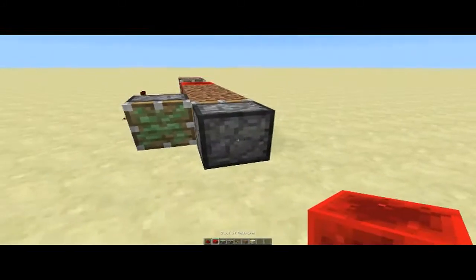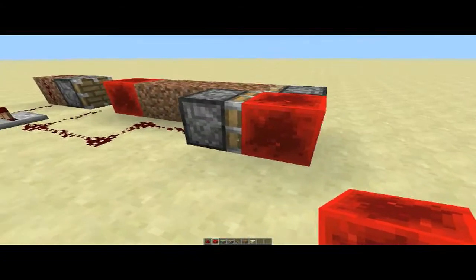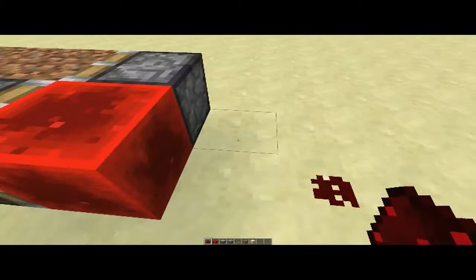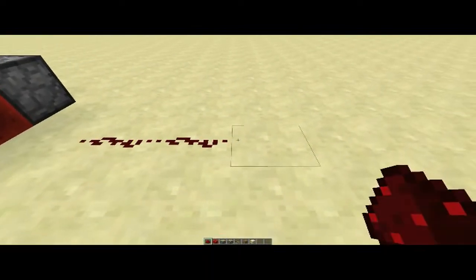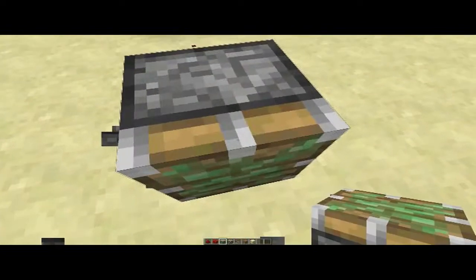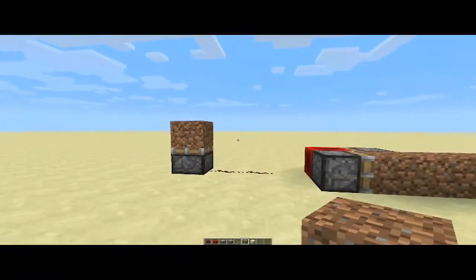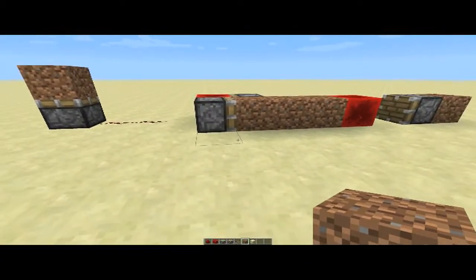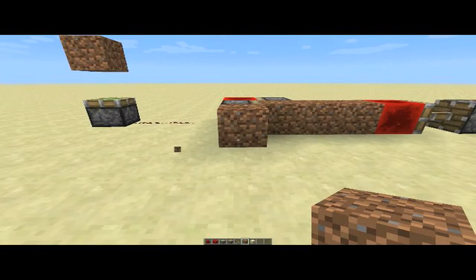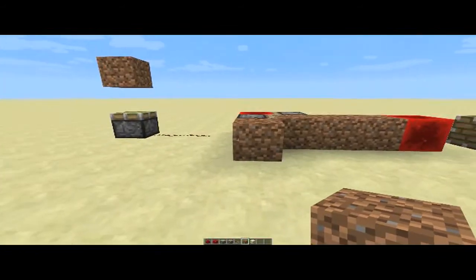To set it up, just put a redstone block there, then put your output over here. And here is the proof that it works — all you do is block-update this, and as you can see it will push for one tick.